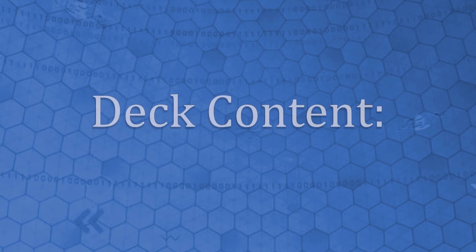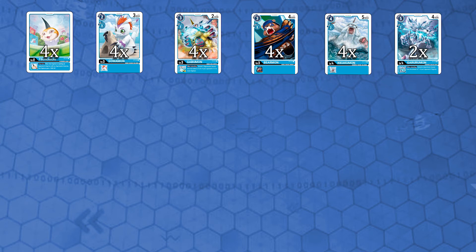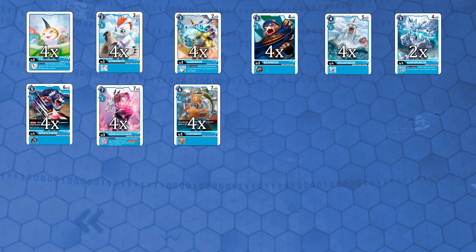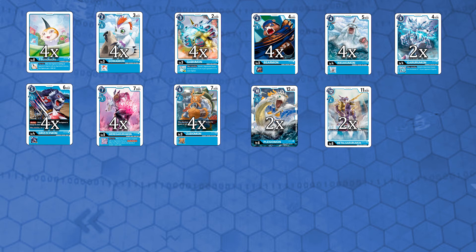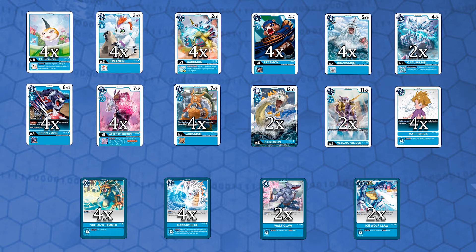The deck's content for the English version is not confirmed by the time of recording this video, so I am following the Japanese release information. It will probably be the same content, but if something changes I will point it out in the comments. Following the Japanese version, the deck contains: 4 Tsunamon, 4 Gomamon, 4 Gabumon, 4 Bearmon, 4 Ikakumon, 2 Garurumon, 4 Grizzlymon, 4 Wargarurumon, 4 Zudomon, 2 Plesiosmon, 2 Metal Garurumon, 4 Matt Ishida, 4 Vulcan's Hammer, 4 Sora Blue, 2 Wolfclaw, and 2 Ice Wolfclaw.